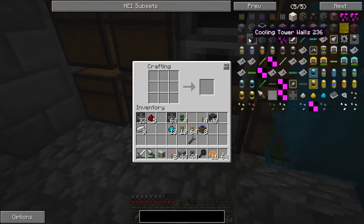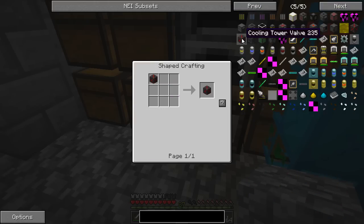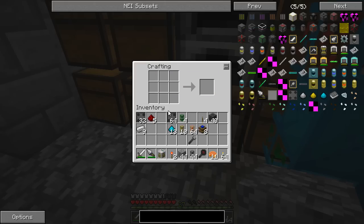I'm not sure what the valve was - I think the cooling tower valve is a refinery valve, which is just the iron bars. Aha, that's what that was for - I knew I had it planned for something.